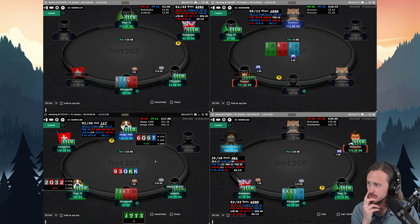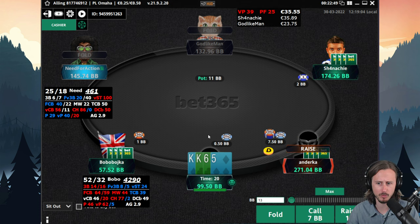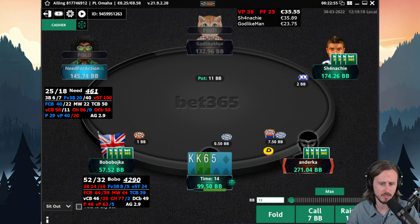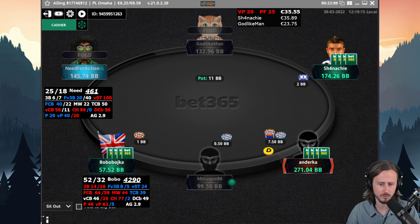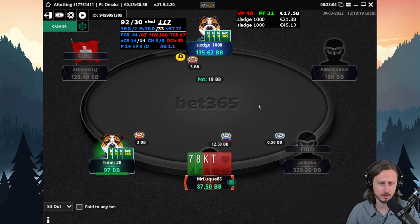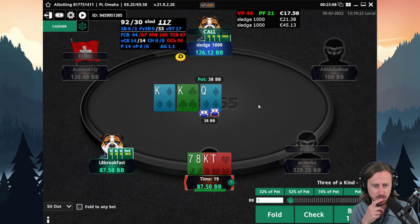Table number four — we're going to three-bet king-king-seven-six-five double suited. But now against a raise and a fold, I think we're going to fold. On this table we have a squeeze against an EP raise and a button call — the button is playing a lot of hands.